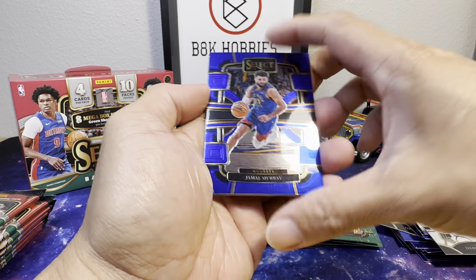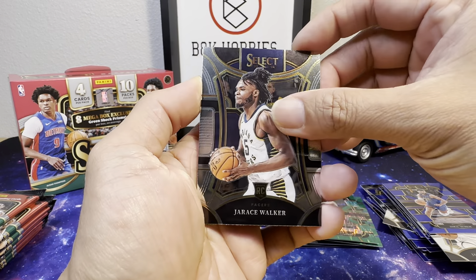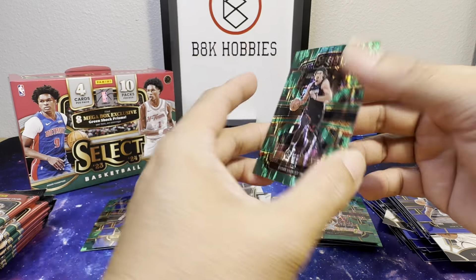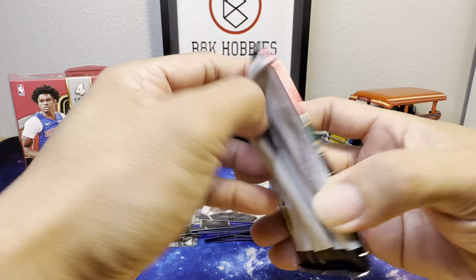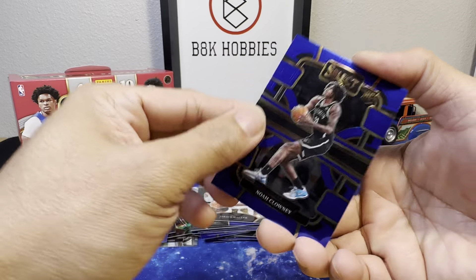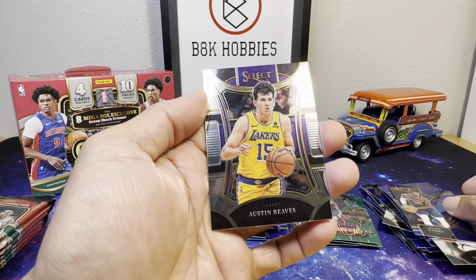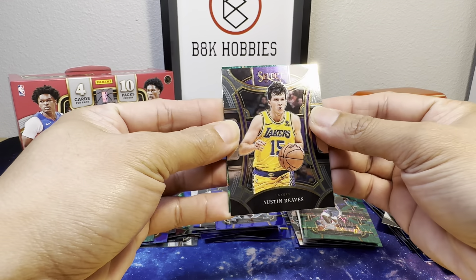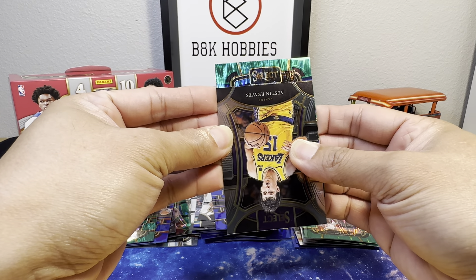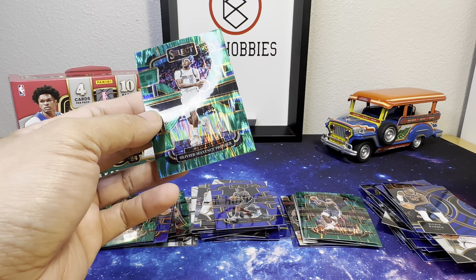We see a green again — Jamal Murray, Nick Smith Jr., Jace Walker, and JJJ. Noel Clowney rookie, Julius Randle, AR15 Austin Reeves, and we got rookie Maxence Prosper from the Dallas Mavericks.